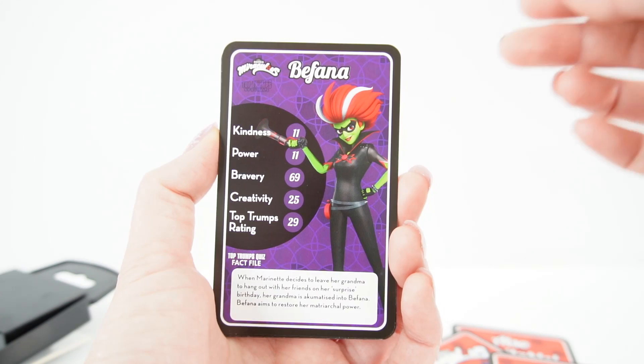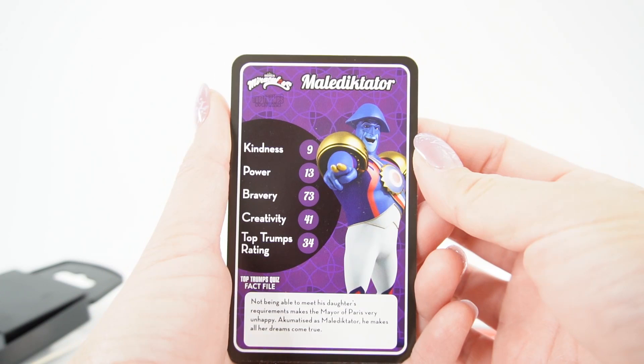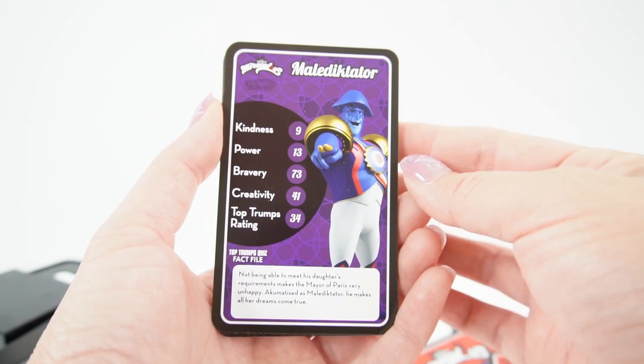Here's Befana. When Marinette decides to leave her grandma to hang out with her friends on her surprise birthday, her grandma is akumatized into Befana. Befana aims to restore her matriarchal power. Next we have Malediktator. Not being able to meet his daughter's requirements makes the mayor of Paris very unhappy. Akumatized as Malediktator, he makes all of her dreams come true.